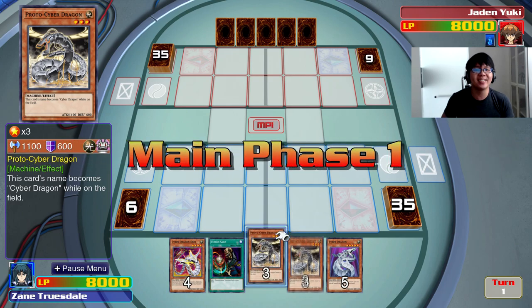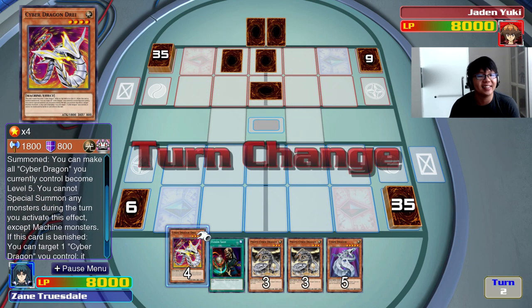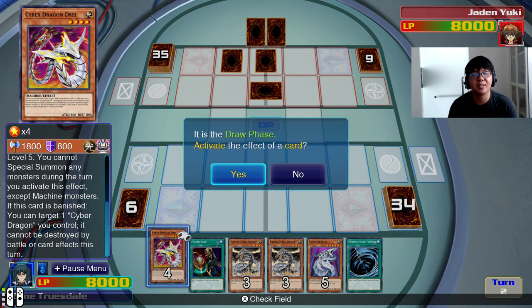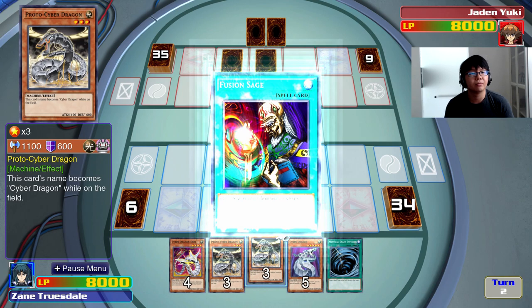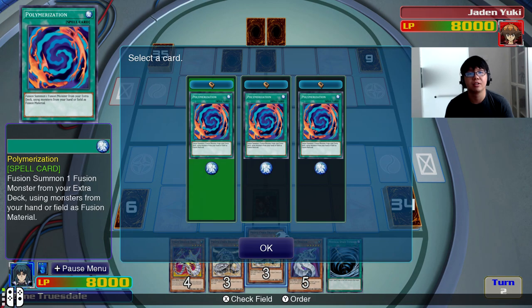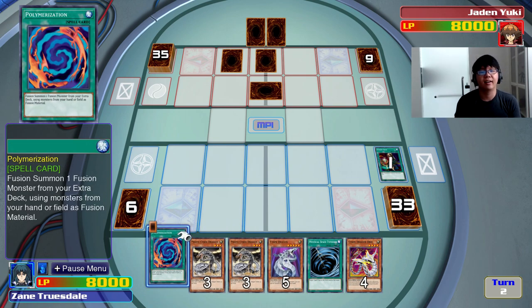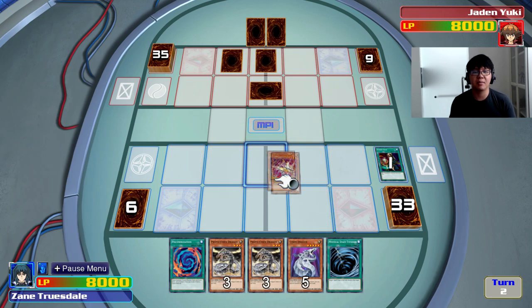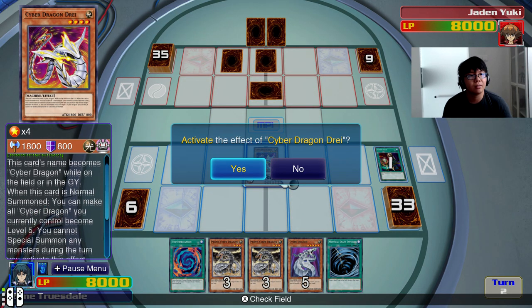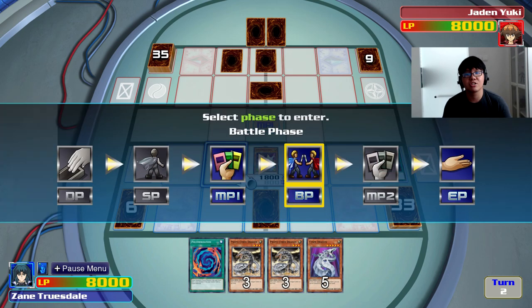Pretty cool that we get to try out the Cyber deck. And it looks like it's actually updated Cybers — this is pretty intense. We can get Cyber Dragon off immediately; we even have Cyber Dragon Dry. This is super nice. Although I think some of these cards are actually for Xyz support. MST. Let's see what I have — Cyber Twin and Cyber End. I'm gonna use Fusion Sage to get Polymerization. Normal Summoning Dry.